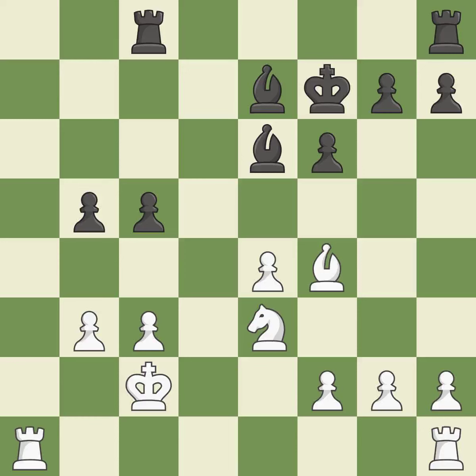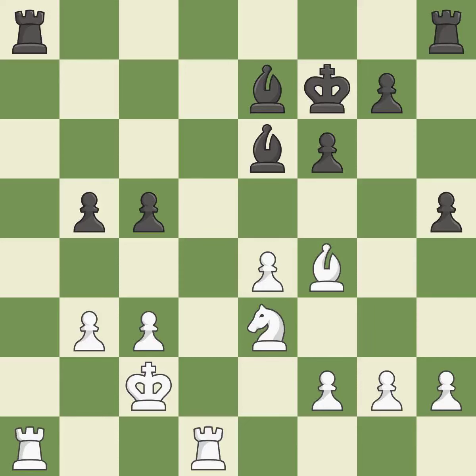This threatens to pin a bishop to the king. This permits the opponent to kick a bishop — it is a mistake. This threatens to take an open file with a rook. This allows the opponent to take an outpost with a knight — it is an inaccuracy. There was only one move that was effective, and this wasn't it. This misses a chance to send a knight to capture an outpost — it is incorrect.